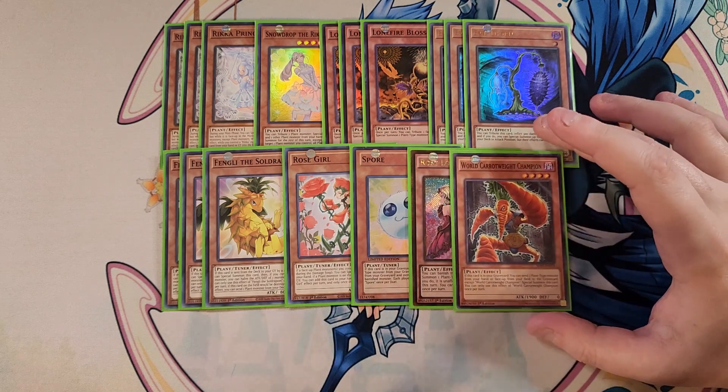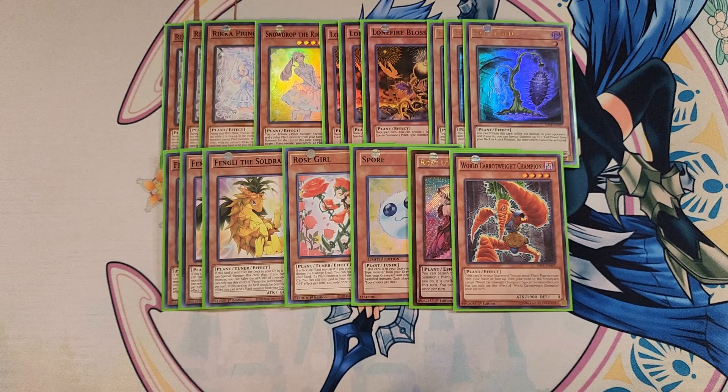We then play a single copy of World Caratway Champion. This card is also a great extender because if it's in the graveyard, you can send a plant monster from your hand or face-up from your field to the graveyard and special summon this card — a great effect to instantly get another plant monster on the field.